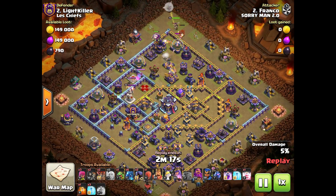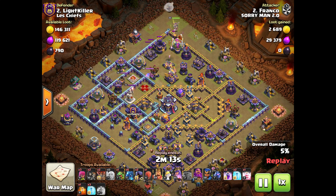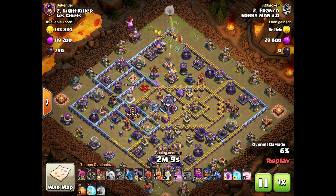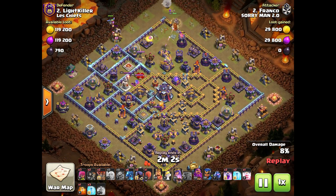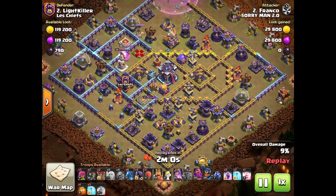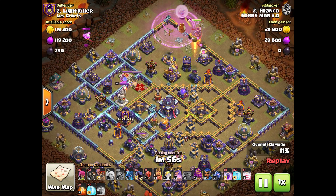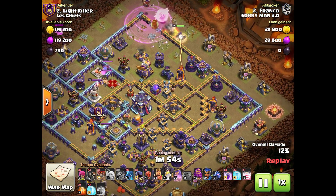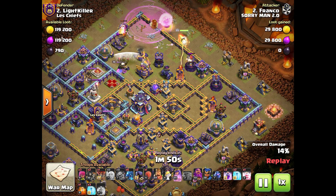So this was in the recent war we had, and literally we were heavily outmatched, because me and the number one guy are both Town Hall 14s, and this is number two versus number two — it's a Town Hall 15, which looks to me like fully maxed out. So as you can imagine, they both got three stars on us, so our plan was just kind of to get like two stars.